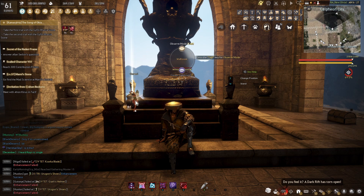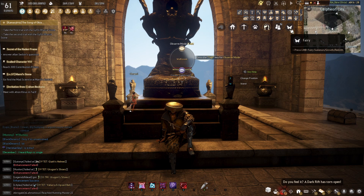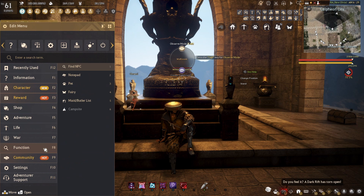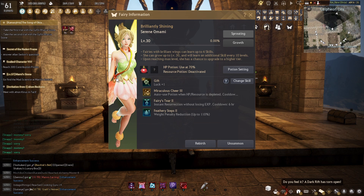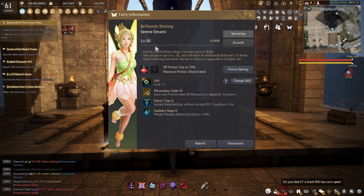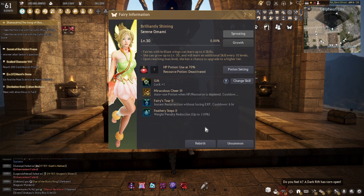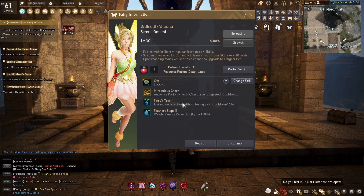The last icon on this tray is the personal fairy icon. For some reason this icon tends to be bugged, so the other way you can access your fairy menu is under Functions — click on Fairy. Fairies come in a lot of varieties and they have a lot of abilities, some more useful than others, but we won't go into detail today. I will have a full guide on fairies later on.